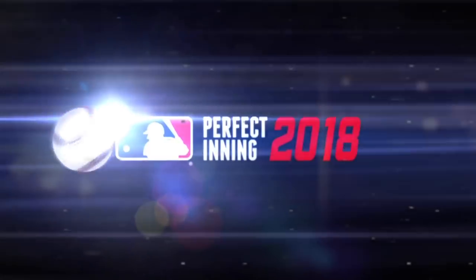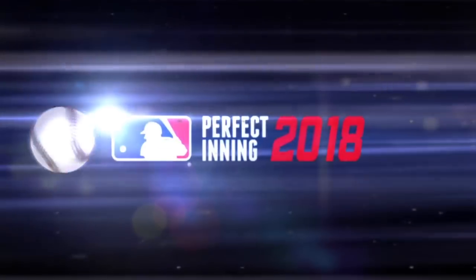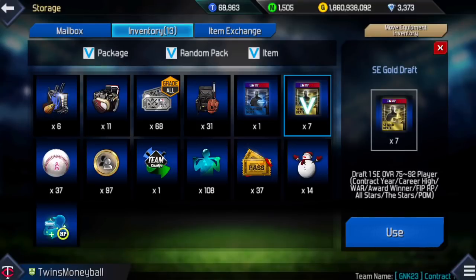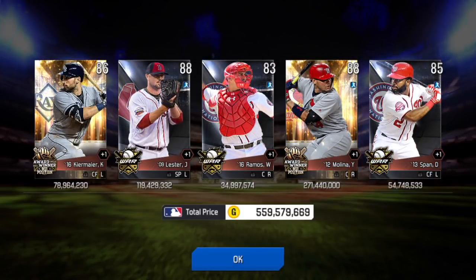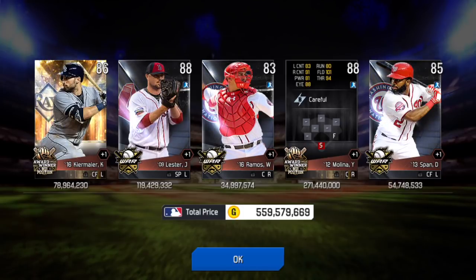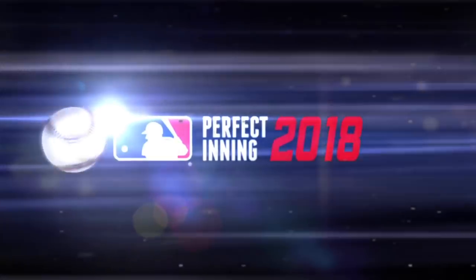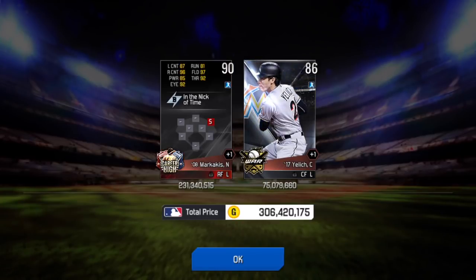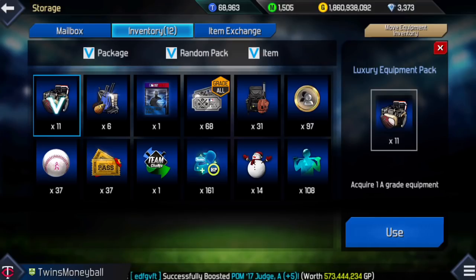And one bronze pack — Delon Batantis, okay. Followed by two silver packs. Mookie Betts looks like a good one. Seven gold drafts. Can I get anything here? Yadier Molina, 271 million — let's go, I like that. And a career high Nick Marcakis. I think because the price is low enough, it doesn't give that fiery animation, but a nice solid pull there.